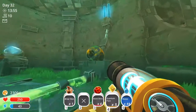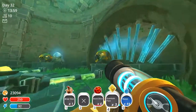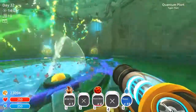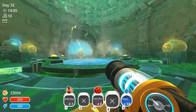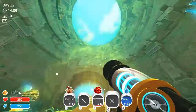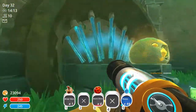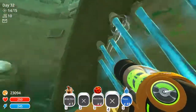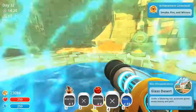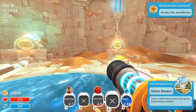Alright, huzzah! Fancy. I see what's in here — nothing, nothing at all. It's fancy. Alright, let's go. Smoke, fire, and mirrors — this is a glass desert. Cool, very bright.